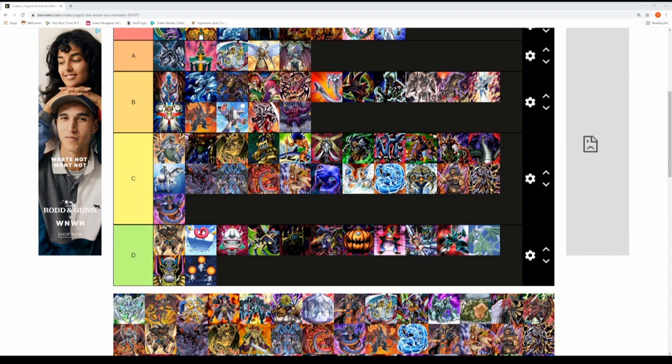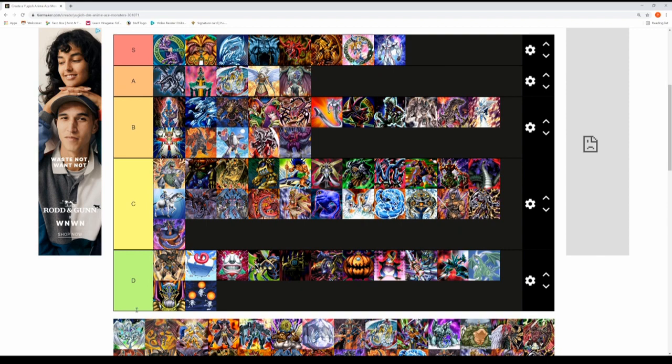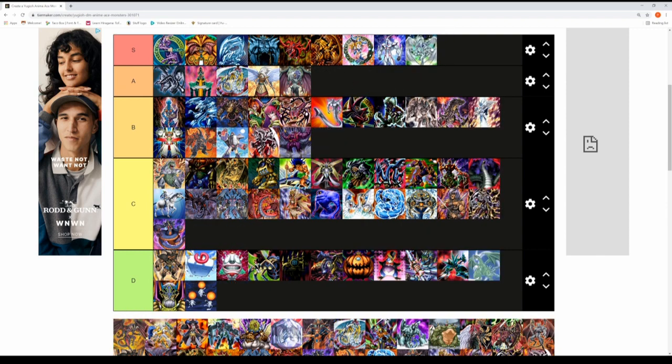Now let's get some 5D's monsters onto this tier list. We'll start with Stardust Dragon — Yusei Fudo's main character ace monster. Stardust Dragon definitely belongs in the S tier. Just an excellent card throughout the series, and its ability in itself justifies why it's an S tier card.